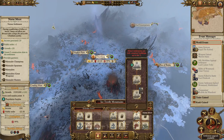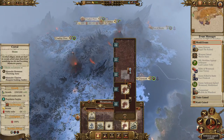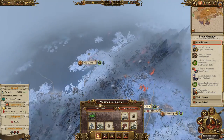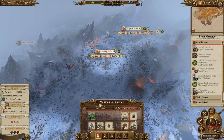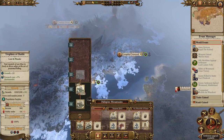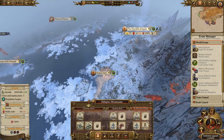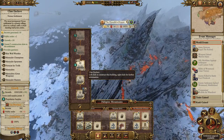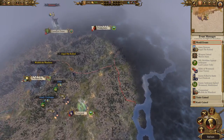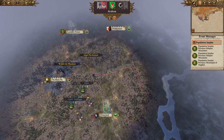Speaking of things we can do — I think we might improve the war camp over there. Actually, we've got a lot of things we can make better. Monolith there. We're going to be upgrading some places. I think that will be all for this turn, so let's see how things play out.